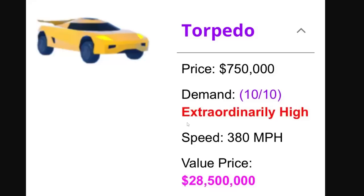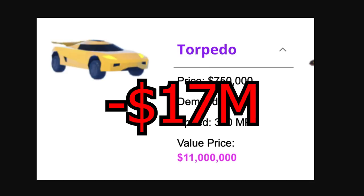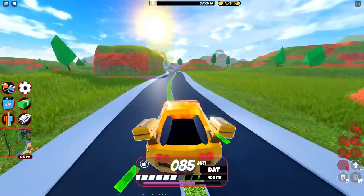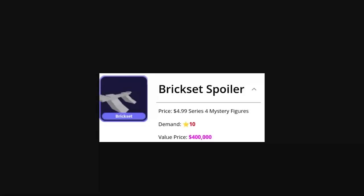Let me show you. Look at this — this is the Torpedo on that website. Five days ago when trading came out it was listed at 28 million, as you can see right there. Do you know what the value is right now? It's 11 million. It dropped by 17 million dollars — that's a staggering negative 60 percent. I think the owner of this website is trying to manipulate values for their own benefit.